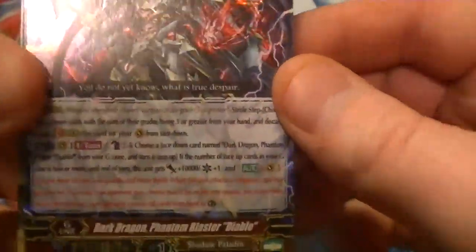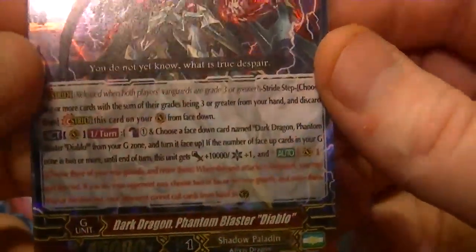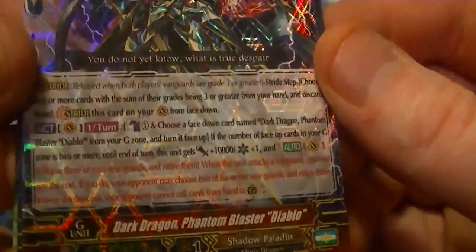Alrighty, here's our big guy, the Grade 4 Diablo. Basically, it comes in at 36,000 double critical. Retire 3 of yours, and they have to retire 2 of theirs. If they don't retire 2, they don't block the attack. Plain and simple.